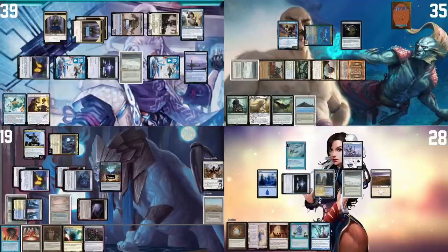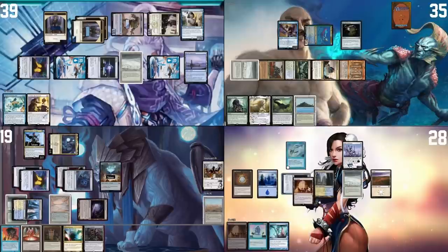Paying for Mystic Remora with my Sol Ring, play Mox Diamond pitching Urza's Saga, play War Room, and pass to Anis.